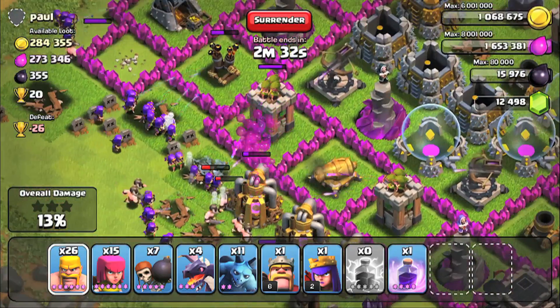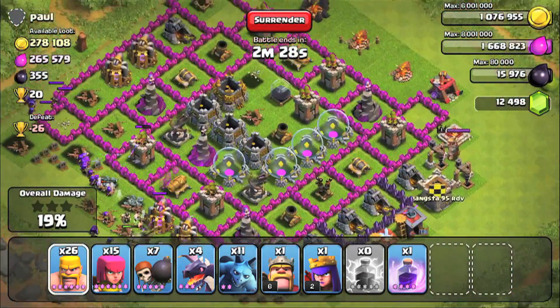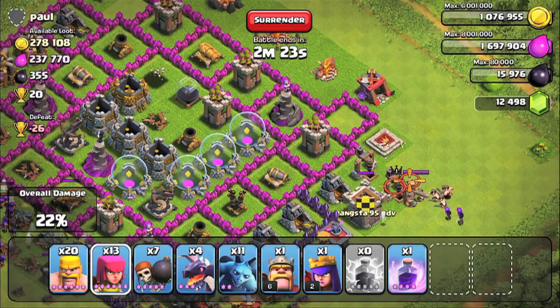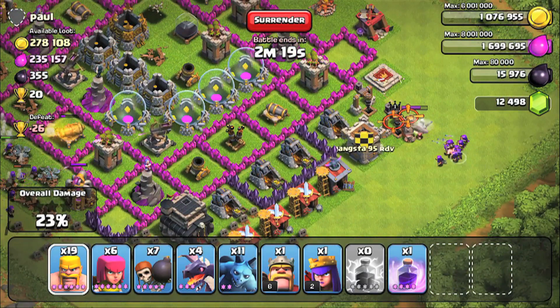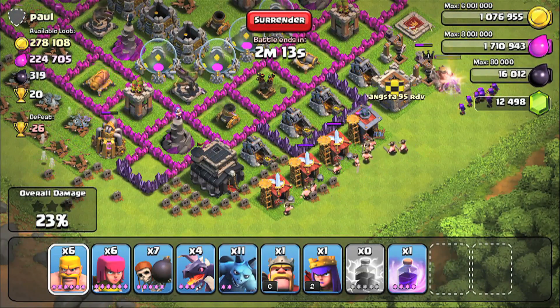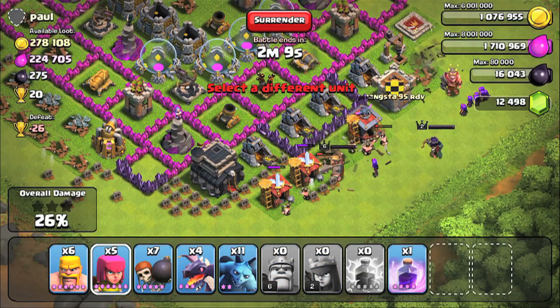I was so ecstatic when I saw this raid, because I haven't gotten this high an amount of resources in such a long time. The main strategy: I'm just going to go for the air defenses. I've got 4 dragons instead of 12 — I'm not a boss, I can't pull that off. Training dragons takes a while, and I'm trying to save up for level 4, but 8 million elixir is freaking ridiculous and it is so hard to get.